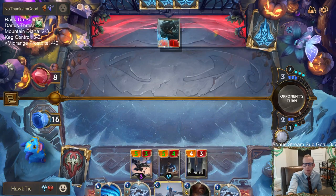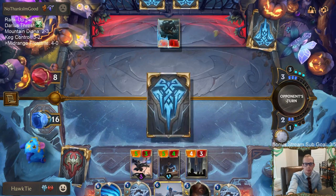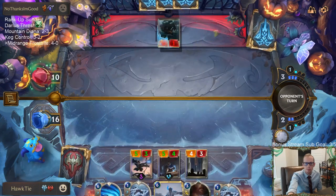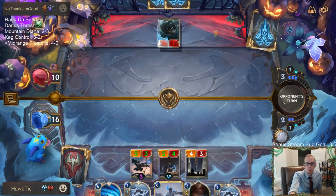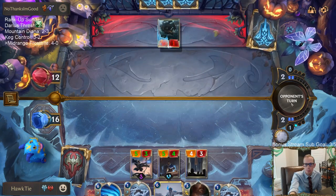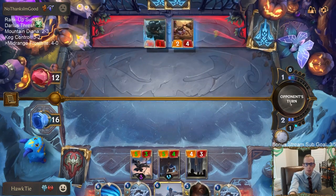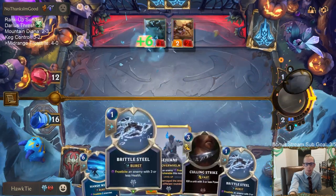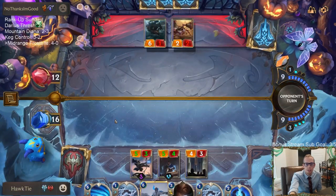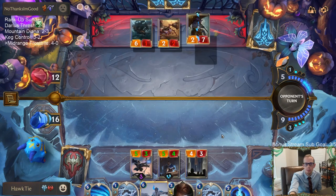Good, Ash. Saving Culling Strike for the champions — don't need to use it on the 0-1. Especially when holding Brittle Steals. Trifarian Assessor is our best draw step — draw another one of those.